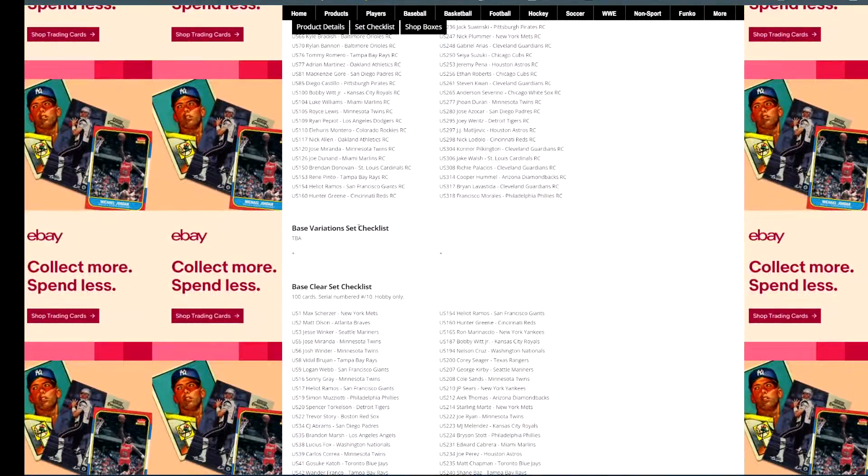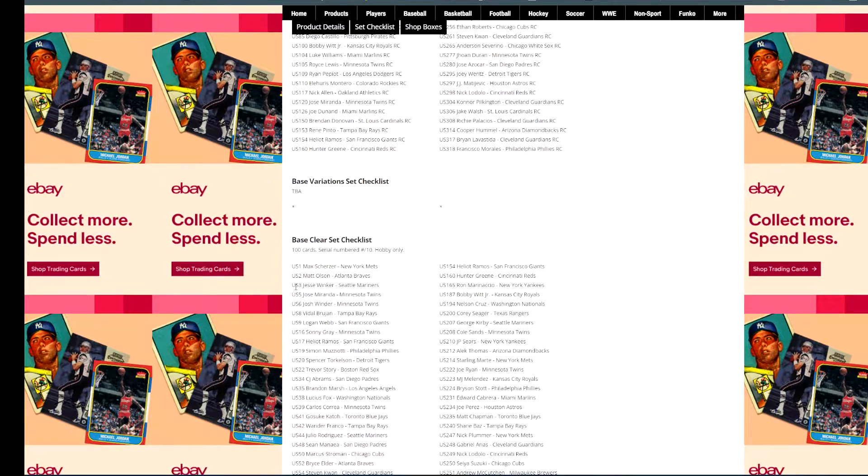That's why rookie-era Update is a pretty nice product typically, because you get lots of rookie cards. Base variations — obviously Topps does not disclose those, so we don't know what those are going to look like yet. Pretty good chance there's going to be a Julio Rodriguez variation, Bobby Witt, and a lot of the key rookie cards are going to have variations.